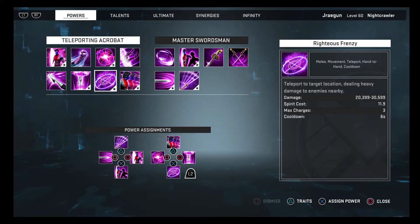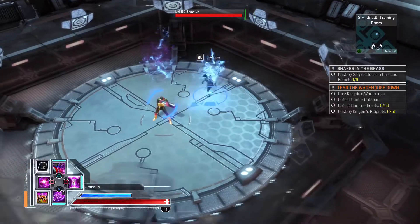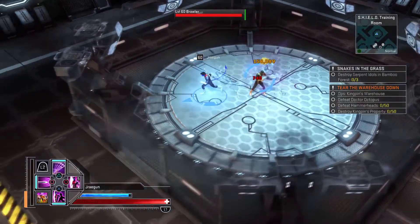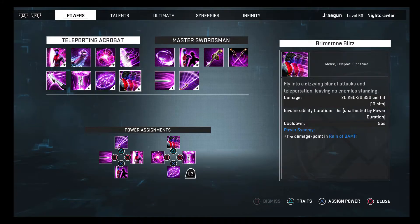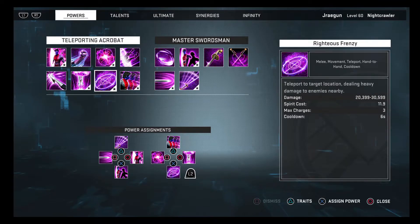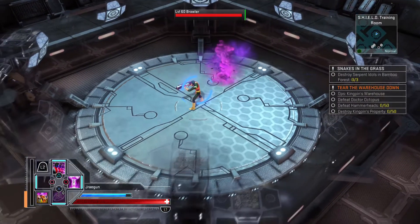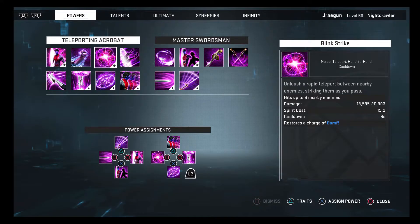On my L2+O button I have Bamf Bomb — a movement teleport. This does quite a bit of damage because you get a +200 damage bonus when used while in stealth, and it also restores a stealth charge. Four second cooldown. It's one of your main bigger-hitting AoEs — it'll actually hit everybody rather than teleport to each individual, unlike Brimstone Blitz or Blink Strike. Blink Strike, keyed to L2+Square, has you rapidly teleport between nearby enemies, striking them as you pass — hits up to six nearby enemies and also restores a charge of Bamf, which is very nice.